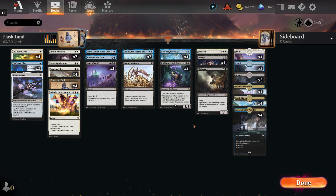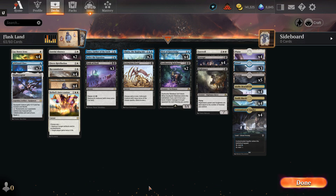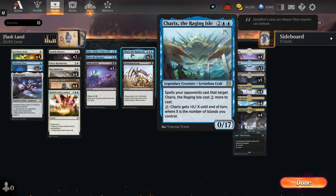The other creatures in here are basically land dependent. Nightmare's power and toughness are equal to the number of swamps you control. I've got a number of swamps already in the deck that is a decent amount. We'll use the flask at strategic points if it can maximize the damage, otherwise we might not even use the flask if it's safer to save it. We've got Soul Hunter Rakshasa — can't block, but when he enters the battlefield if you cast it, it deals one damage to target opponent for each swamp you control. Got two of those. And then we have two copies of Chariqs the Raging Isle — Legendary Leviathan Crab.